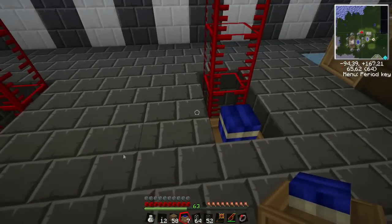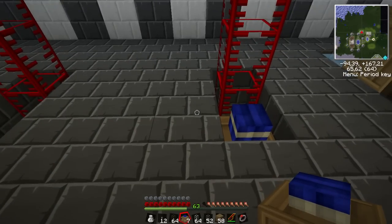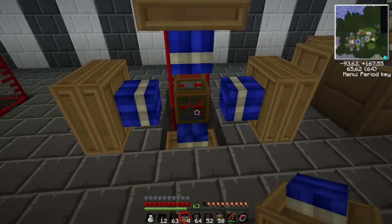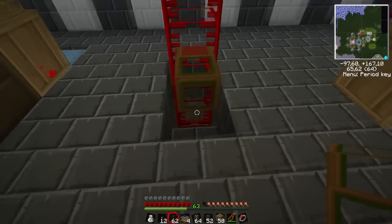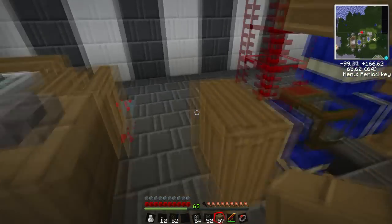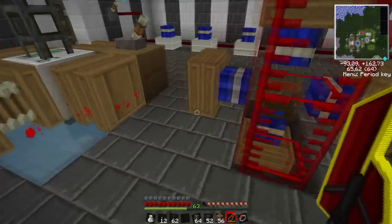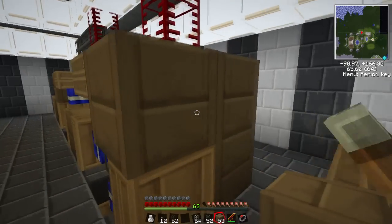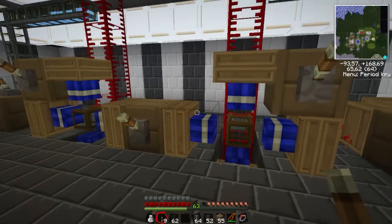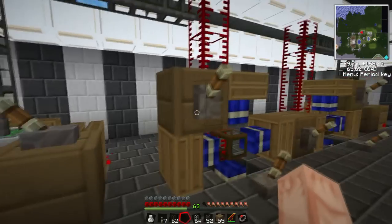Now we need to set up the pumping system that takes water out of the tanks. We'll put a wooden waterproof pipe and some more redstone engines all around it — there you go, and the same for this side. Now we want to power all of these. We'll put a lever here, here, and here — that will power pretty much all of them except one, so we'll put another lever there.